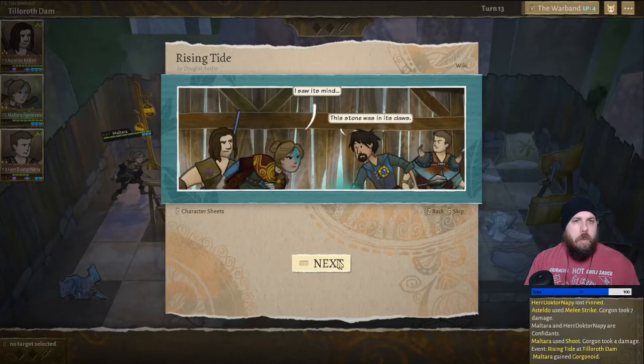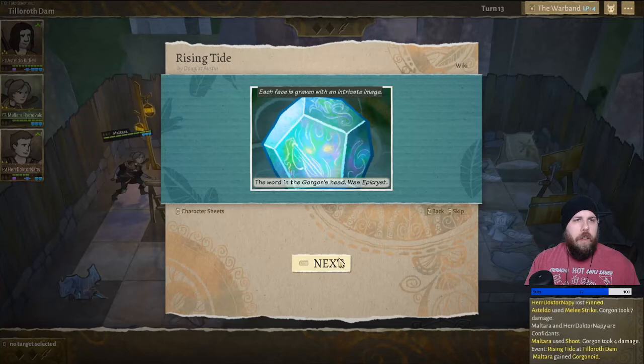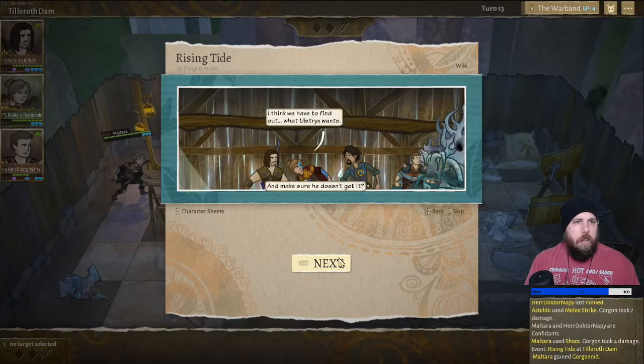I saw it's mine — this stone was in its claws. Maltara takes the stone from Akil's palm, turning it from her eye, catching slender sunbeams that slice the barn wall. The strange polyhedral stone is slick with Gorgon blood. Epichrist. Each face is graven with an intricate image. The word in Gorgon's head was Epichrist. This town, Talaroth Dam, these petrified people, even this monster — eddies and swells foretelling a ferocious tide. The Epichrist glistens, sticky and blue. The Gorgons have a master — Ulstrix, it's called. It's looking for something, some myth or secret. I think the riddle is in the stone. I think we have to find out what Ulstrix wants and make sure he doesn't get it.